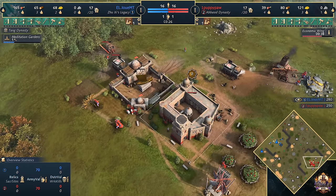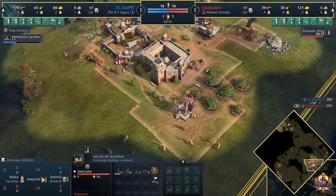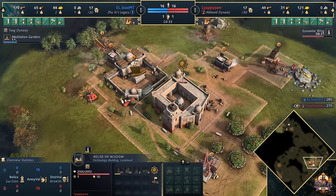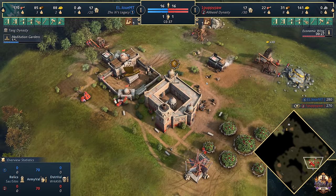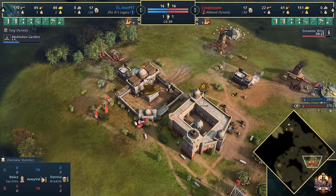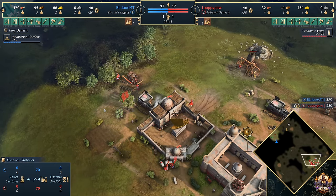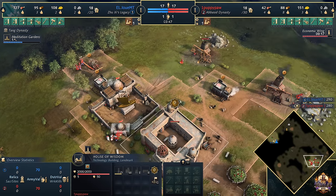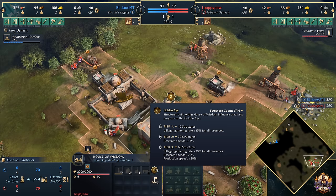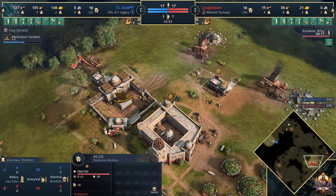Let's check in over on the other side of the map and see how Puppy Paw is doing. It's going to be the eco wing for him, and we can already see he's looking to make a decision early on — I think it might be to head into his Golden Age. That definitely makes a lot of sense here. We can see him working towards these straggler trees. A villager is now going to transfer out over onto the wood line, sitting at 6 out of 10, pushing up to 7 out of 10.